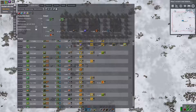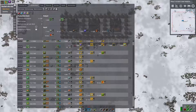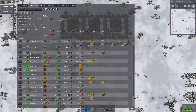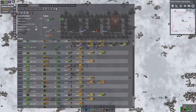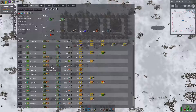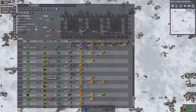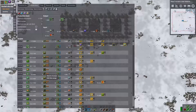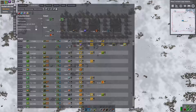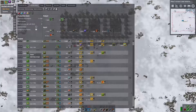So this is the bill of materials. We're looking at one radar machine, one gears machine, one green circuit machine, one coil to support that, one copper smelter, four iron smelters. That should be sufficient to get our 50 radars a minute going.